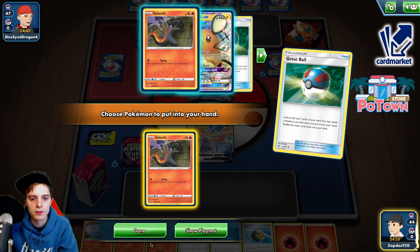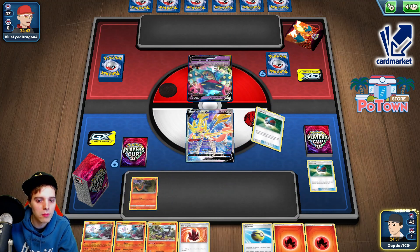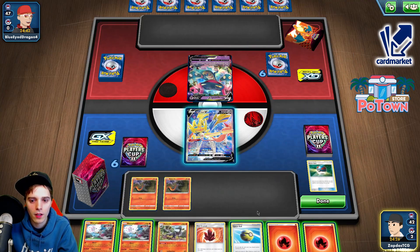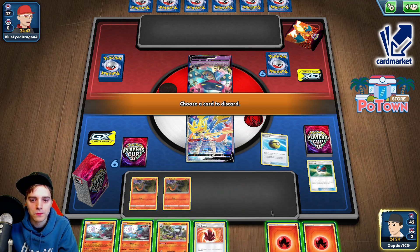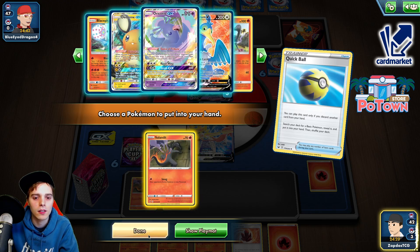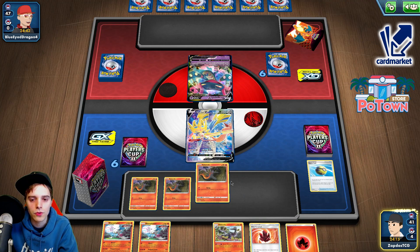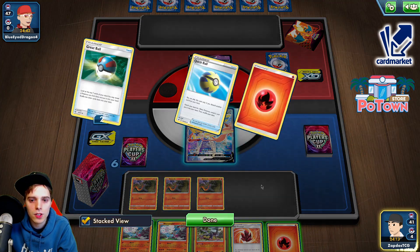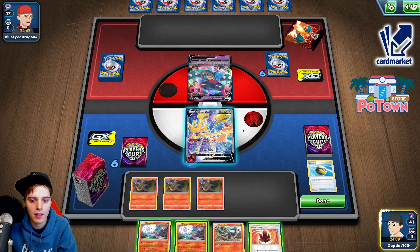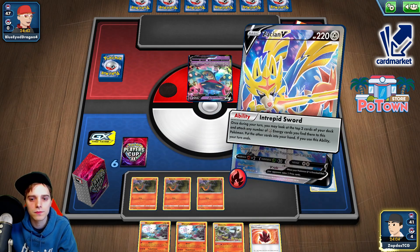Great Ball — Salandit. There we go. Great Ball — Salandit, perfect. This is turning out okay. Quick Ball, let's get rid of an energy and get ourselves none other than Salandit. Also, now that I think about it, probably will give an energy to this guy because he needs to retreat at one point. Not gonna slap down the Blown just yet — not necessary. Intrepid Sword.